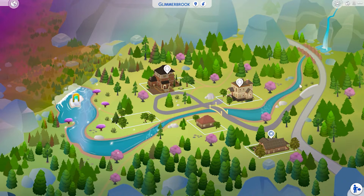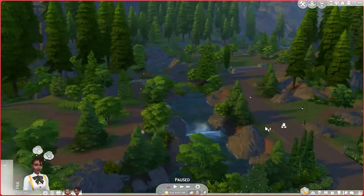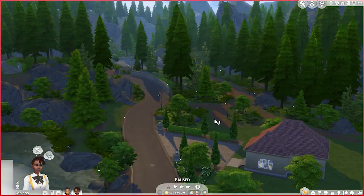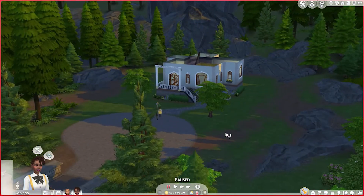Glimmerbrook — the world for Realm of Magic. It's got five lots, one being a bar, one empty, and a hidden world for spellcasters. I'm not a big fan of occults and not a frequent visitor of Glimmerbrook. But I can appreciate the world itself. Look at these trees everywhere, the pathways, the river, the mountains, and the waterfall. The world itself is absolutely stunning. It's got almost too many trees — every corner is covered with them.